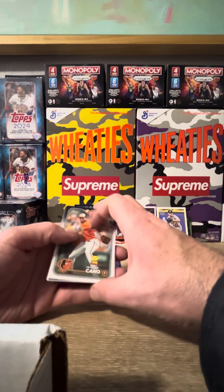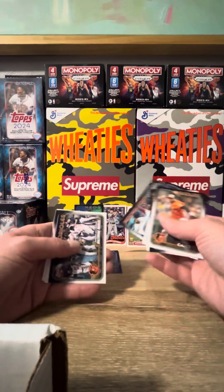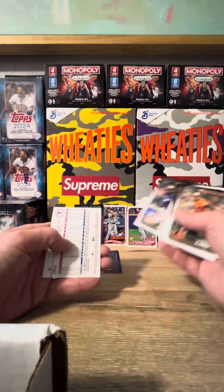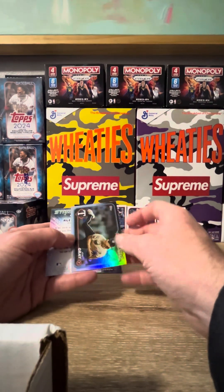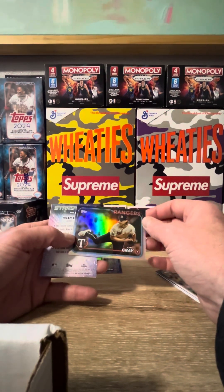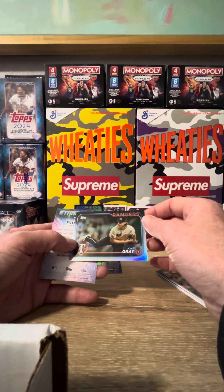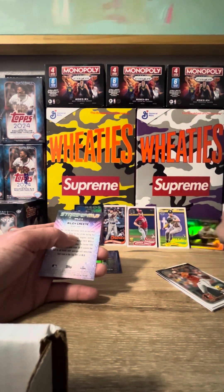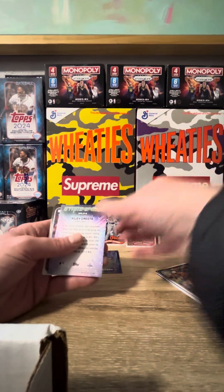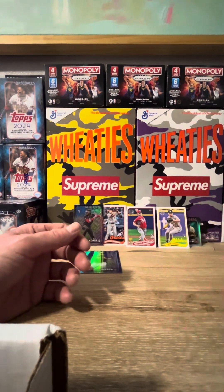Put in the work, give me the reward — Cano. We have a backwards card here: John Gray. This should be our last holiday — no, and this is going to be another rainbow parallel. I like that one, it's a pretty nice card. Along with our other rainbow pickup from these blaster boxes, Nick Gonzalez and Riley Green Stars of MLB.